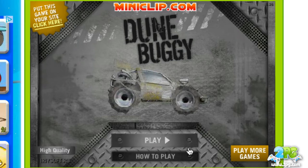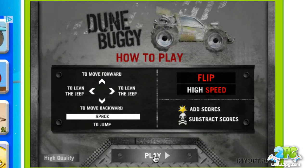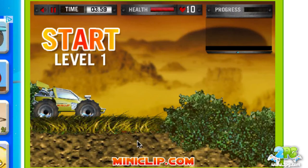So this is Dune Buggy — it is a 1 player game with multiple levels on the main menu. You can adjust the quality if you're lagging. Controls are very simple: you use your arrow keys to move forward, backward, and lean left and right. The game is all about maintaining balance while speeding through. You're going to be doing crazy flips, and you've got to maintain balance because you can blow up your Dune Buggy. Getting stars adds to your score while getting skulls subtracts from it.